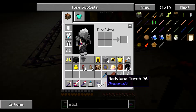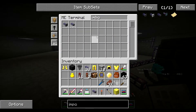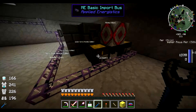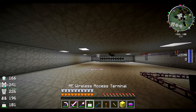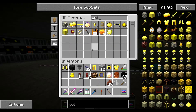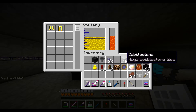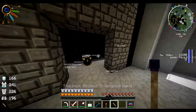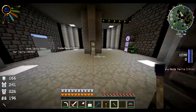Now we just need to set an import bus over here. There we go. So we should see a block get pulled out — perfect. I think that's pretty much it. Gold going up, this going down. Wow, that's a lot of gold. And it becomes more and more because this is always running. It's filling up with mob essence and yeah, that's very cool.